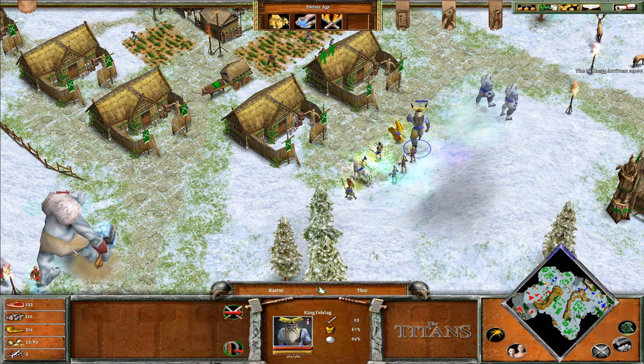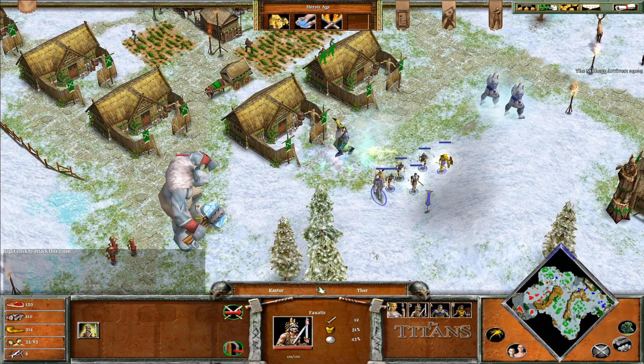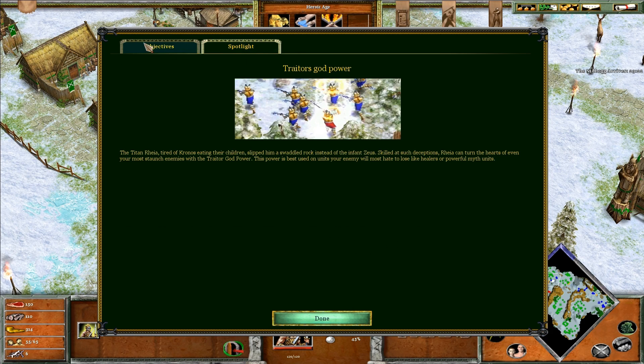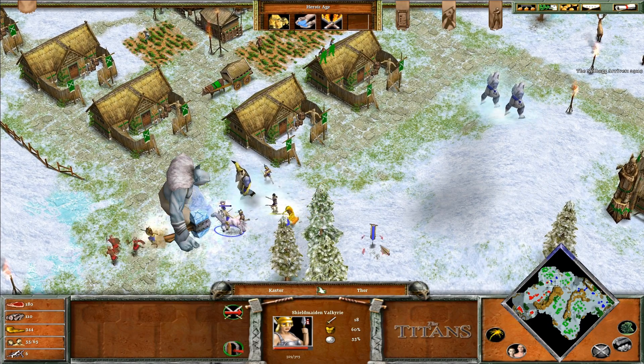Send Fulstag to the Titan first — he has a lot of health as well. The power of Ragnarok might be helpful here too, because they're good against heroes. The Titanry are tired of Kronos eating their children. Rhea can turn the hearts of even your most staunch enemies with a Trait of God power — so that's your Frost Giants, in this case.